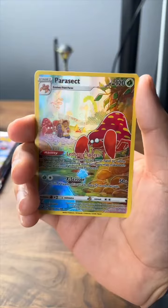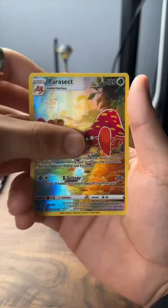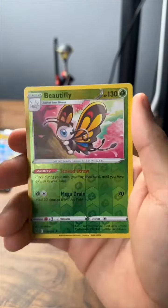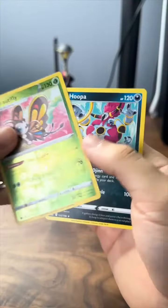Clip, ooh — Parasect, solid — and Malamar, Shellos, Beautifly, Reverse, and a Hoopa.